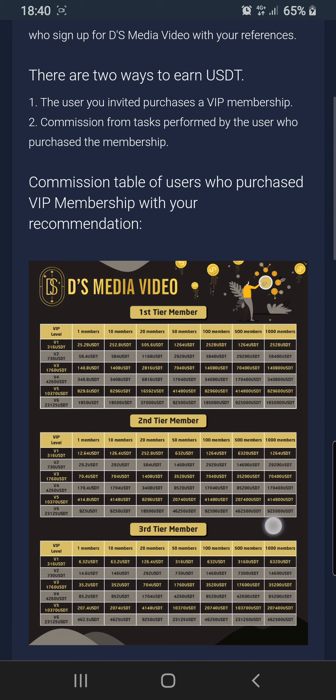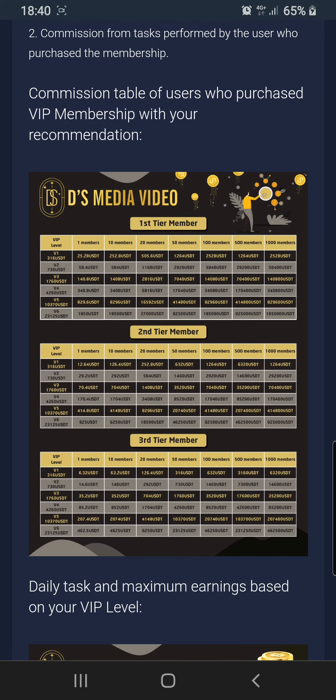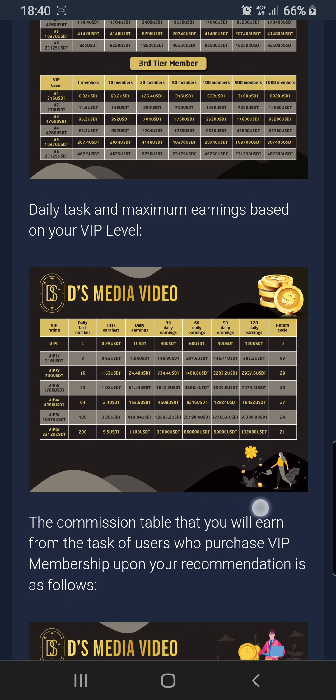The commission table for VIP members you recommend: for VIP 1 you need 316 USDT and they give you 158 USDT. For one member referred you get $25; 10 members gives you $250; 20 members gives you $505; 50 members gives you $1,264. It goes higher — between levels you can get $140, which is huge.